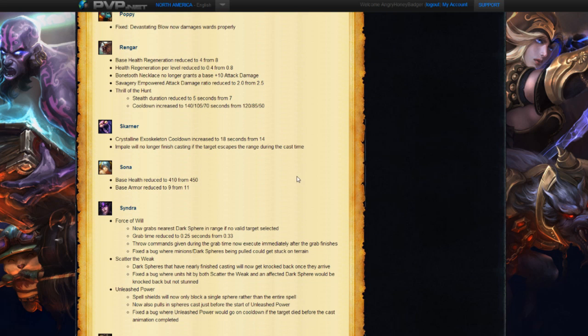Next we got some changes to Skarner happening. His Exoskeleton cooldown has been increased, and Impale no longer inflicts its cast if the target escapes range during the cast time. This change kind of needed to happen. I think he's a really, really good jungler — probably in the top 5 for best junglers in the game. He's got strong jungle presence and ganking presence, so a little change to him makes sense.